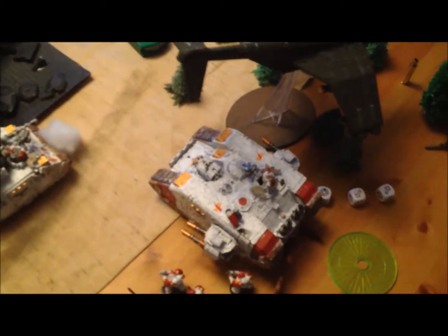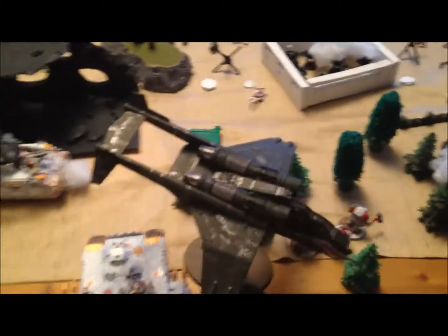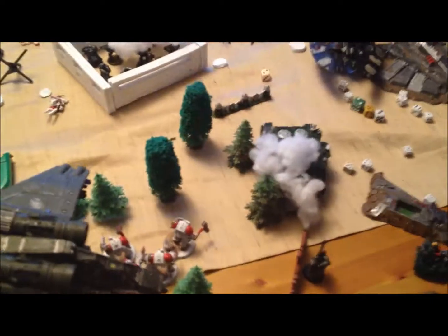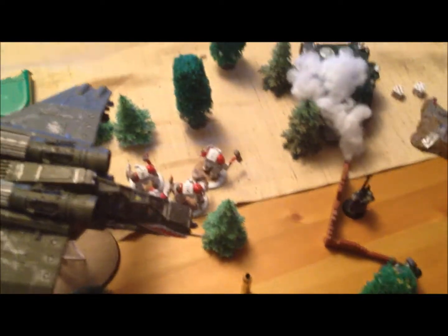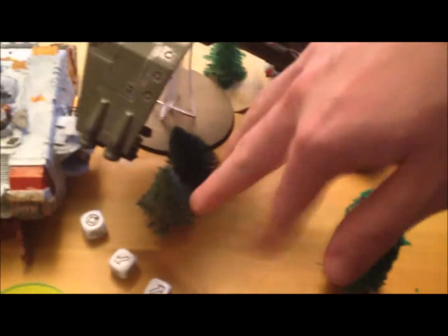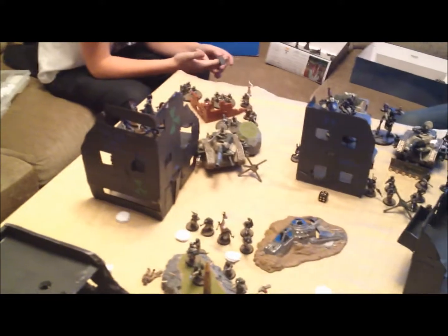Guard shooting: the Vanquisher shot at the big vehicle and missed. The Basilisk shot over there and killed one Terminator and one man in that squad. The White Scars soldier used mortars and heavy weapons to kill two guys in that squad. Orders — First Rank Fire, Second Rank Fire — were given.